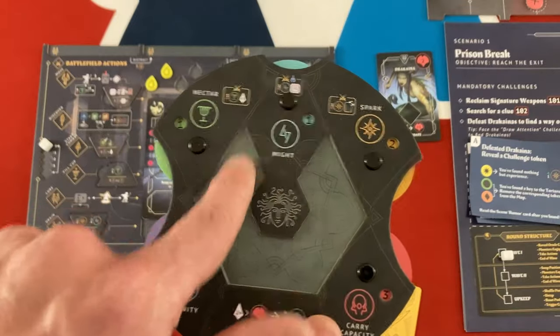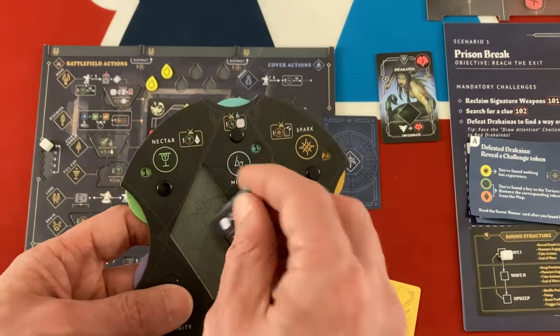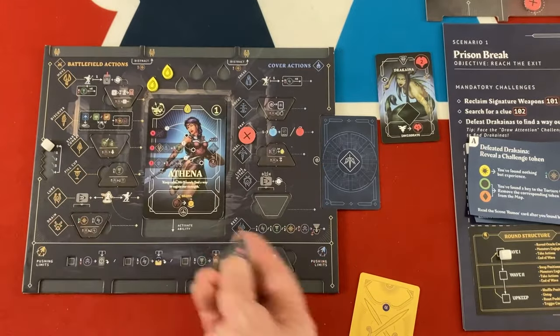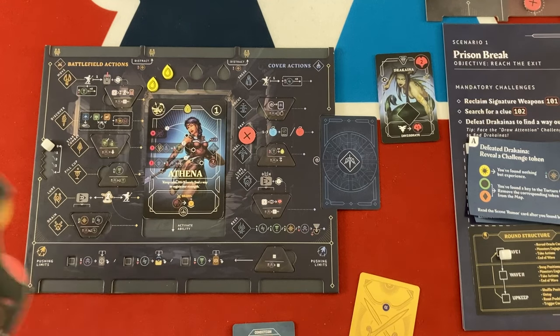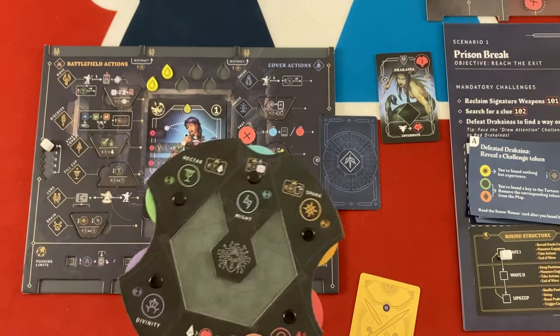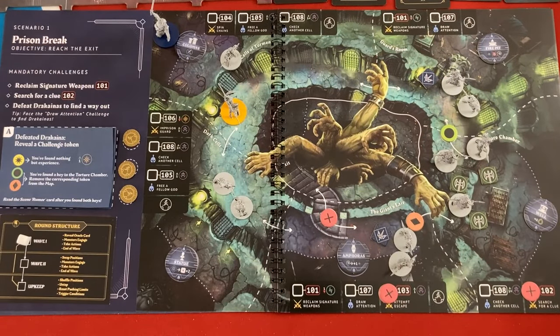These five slots on the board - whenever you level something up, you put the new level in there and slot these in. When fully filled up, you advance to the next level. There's no automatic leveling mechanic - one character could be level two and another level one going into the next scenario, depending on how things go.